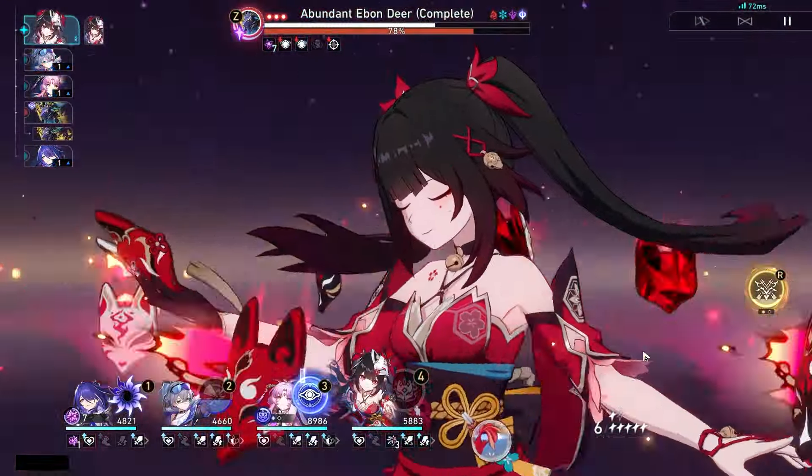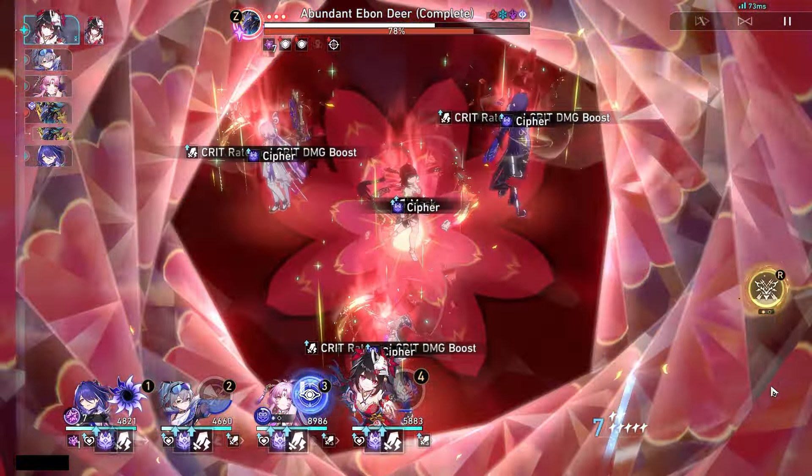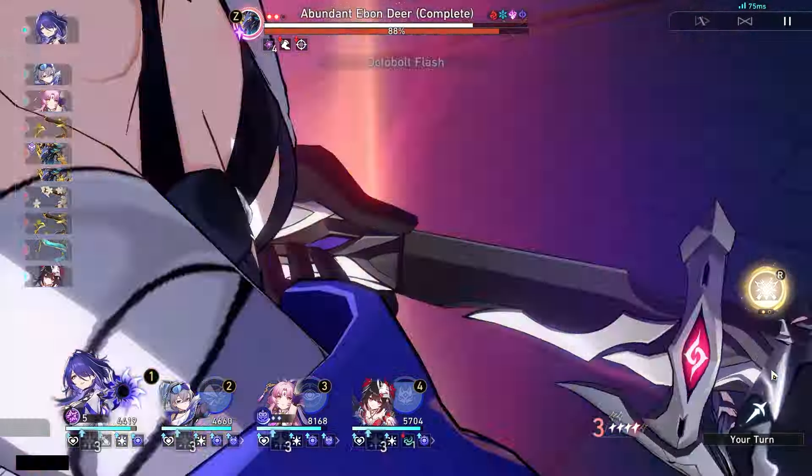Sadly, as Boothill is a break effect character on the Hunt path, there are really no Eidolons that significantly benefit him besides his signature light cone. The Eidolons you get are usable but nowhere near super impactful. There will probably be a future light cone released — summmonable or maybe free — for Hunt that is break effect related for Boothill, but for now we don't have many options.